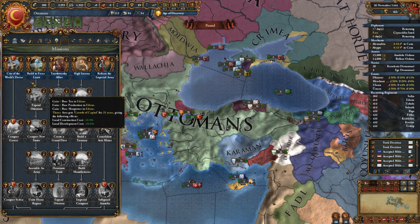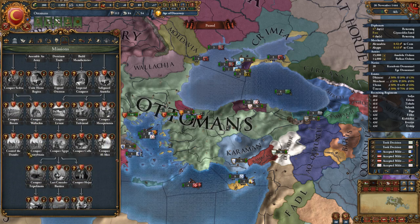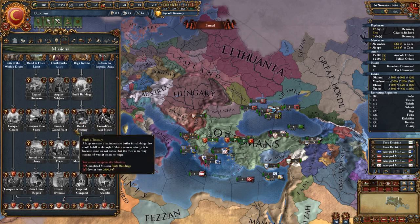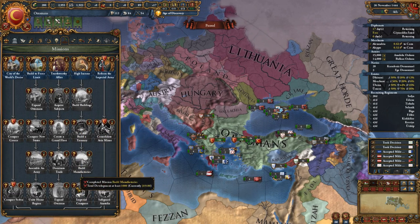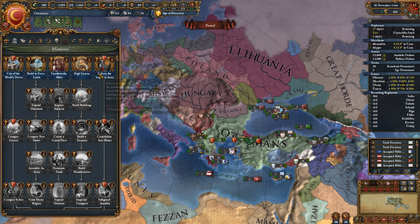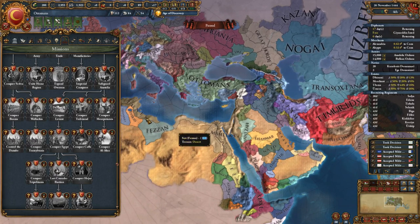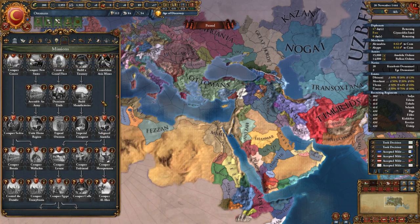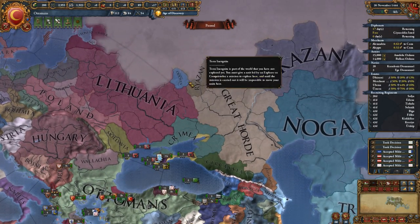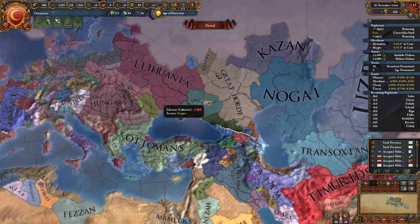We have City of the World's Desire, which involves owning Constantinople and running down through Greece, Serbia, Bosnia, the Danube, Wallachia, and Transylvania. Then we have the basic stuff — building force limits, all that normal stuff. And Imperial Conquest is on there too. Then we start getting into missions about taking over all this land, all of the Arabian Peninsula. I'd like to help Crimea take over parts of Lithuania. We'll have to keep an eye out and see what the Muscovites do.